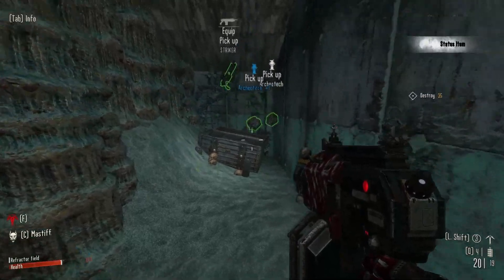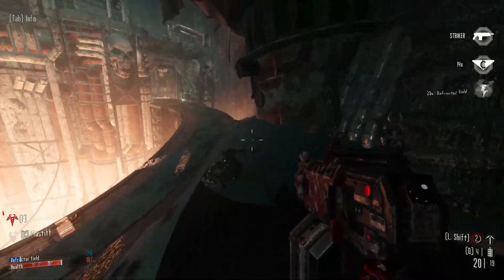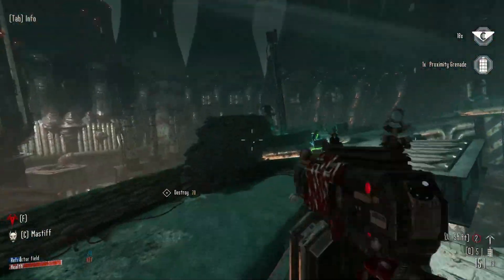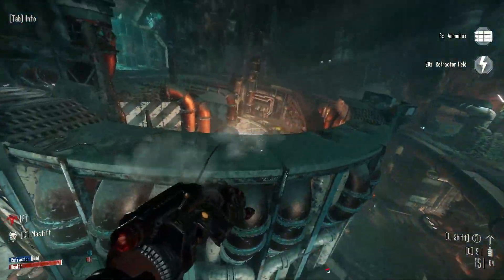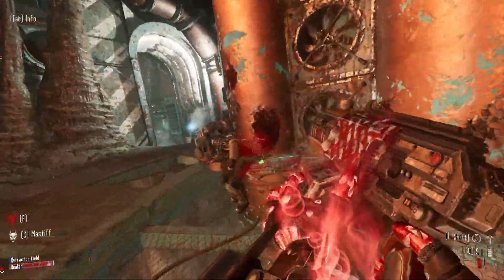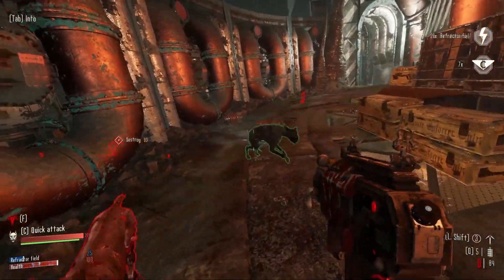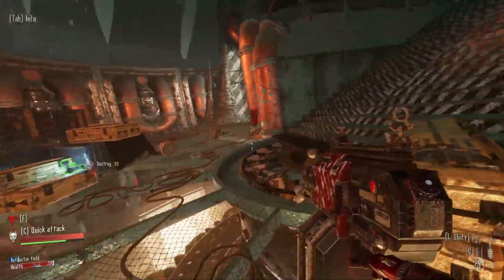There are chests and different guns to pick up — the highest I've seen is plus three, which just modifies baseline stats like a little more fire rate or power. In my experience it was almost always power, though one machine gun had increased fire rate. This is also a good demonstration of the mastiff.